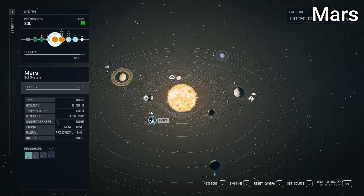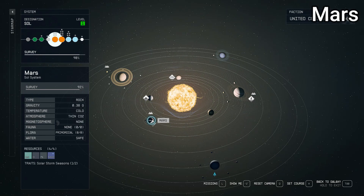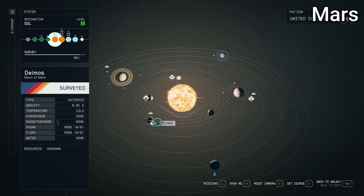With all that being said, the rest of the Mars information is accurate. It's a rock type, 0.38 for gravity — lighter than Earth but heavier than the moon. Cold temperature, thin CO2 for the atmosphere, no magnetosphere, no fauna, but apparently there's primordial flora — which is interesting because I haven't found any there. The water is considered safe. There's also a space station around Mars which doesn't exist in real life, but they have the right amount of moons and the planet itself has the right characteristics.